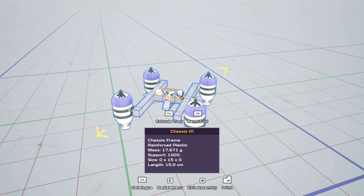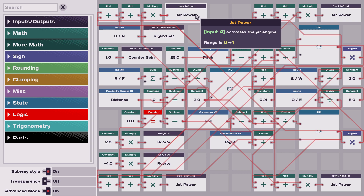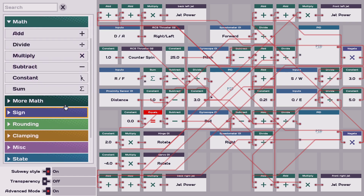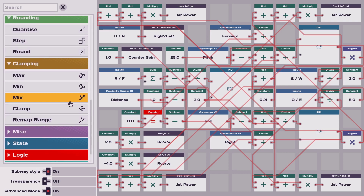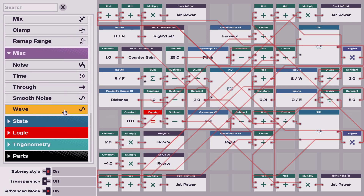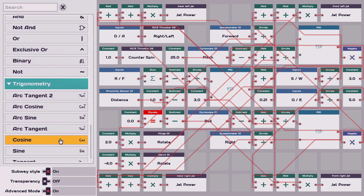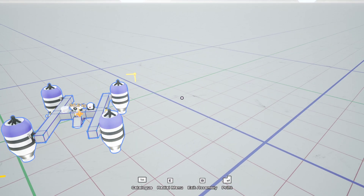It looks sort of like a subway train layout type thing. So let's take a look instead of me trying to explain it. You can literally do — hey, if there's thrusters here, thrusters there, multiplied by this, back left, back left jet — so it can auto correct itself. There's inputs, outputs, math, more math, sign, rounding, clamping, miscellaneous, wow state, logic — you can do logic switches, trigonometry, parts. Look at that — proximity sensor. There's just so much you could do with this. And this is just a small example.